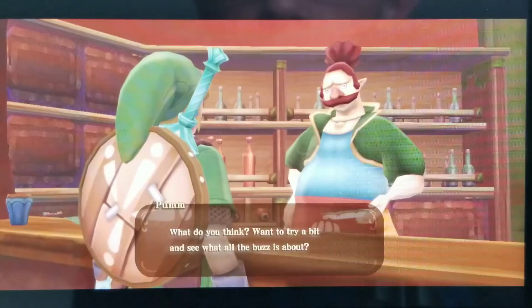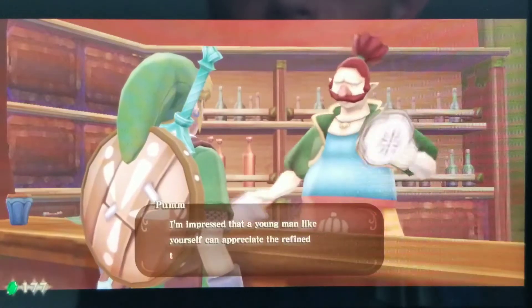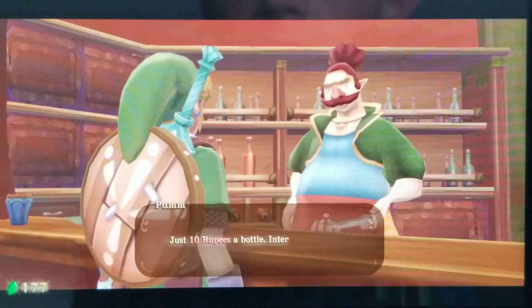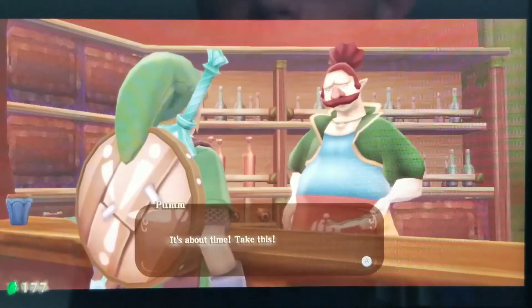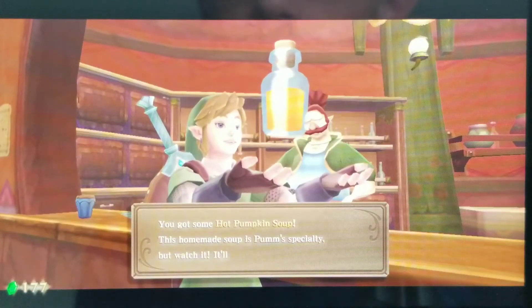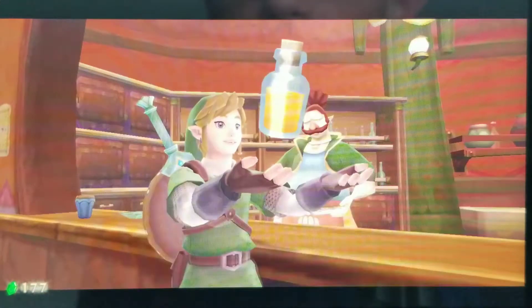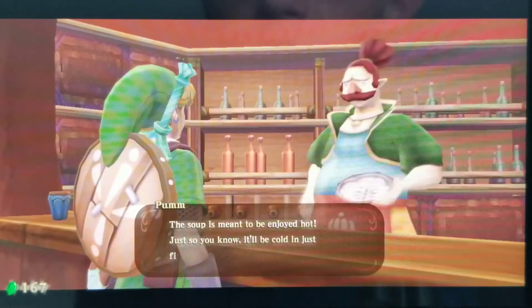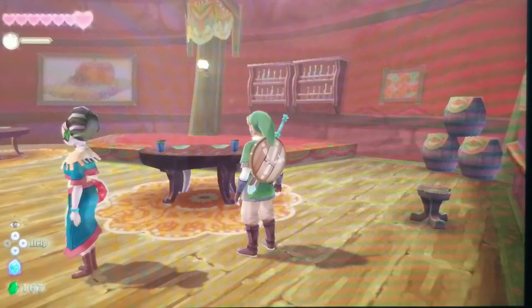This is the one and only place you can enjoy our famous pumpkin soup. Want to try a bit and see what all the buzz is about? Just a little. I'm impressed that a young man like yourself can appreciate the refined taste. Just 10 rupees a bottle — interested? Sure, fill her up. We got another bottle. You got some hot pumpkin soup. This homemade soup is Pum's specialty, but watch it — it'll get cold in five minutes. That probably means it will go bad in five minutes.